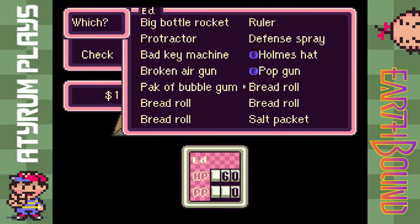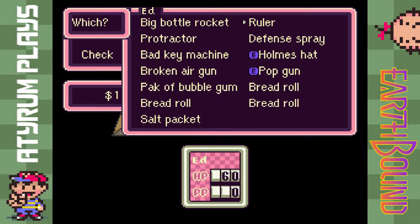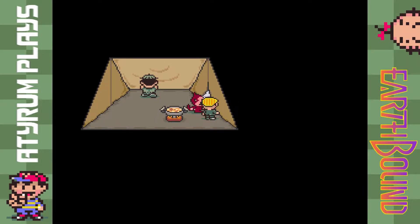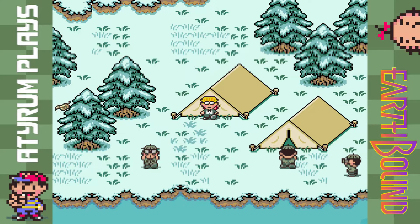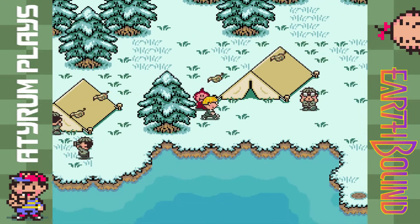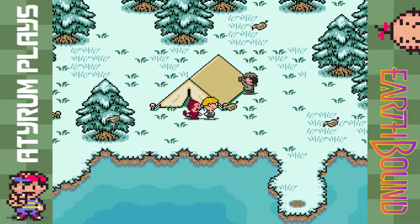We're basically like super loaded up on items right now, so let's drop a couple of these bread rolls. I don't even know what the ruler and the protractor do — you can use them during battle, but it doesn't tell me what they do. Alright, let's head outside where it's now becoming daytime because apparently we took a nap. We're going to head down this way. I still don't know what these guys with binoculars are looking at, and the photographer is coming for a visit yet again.